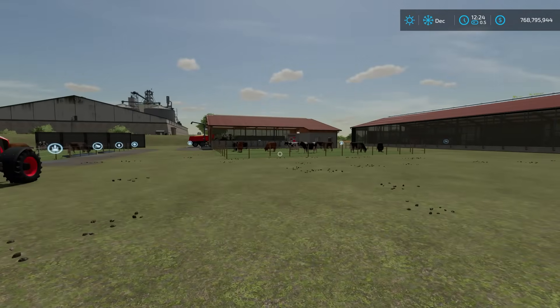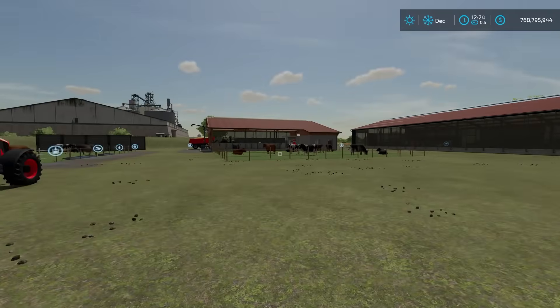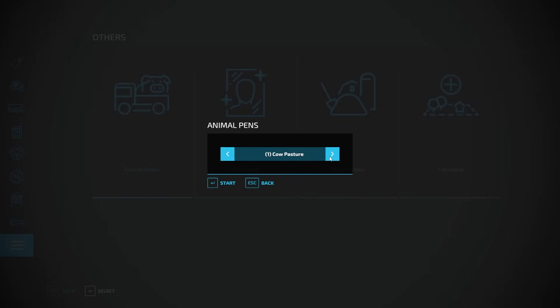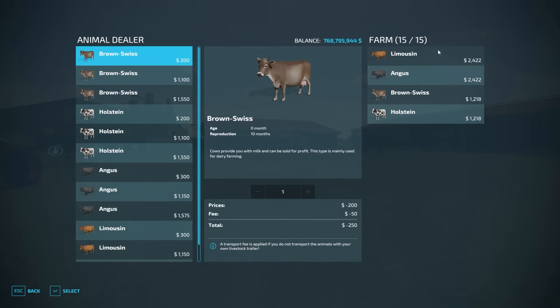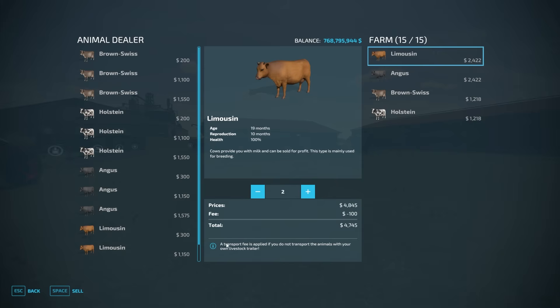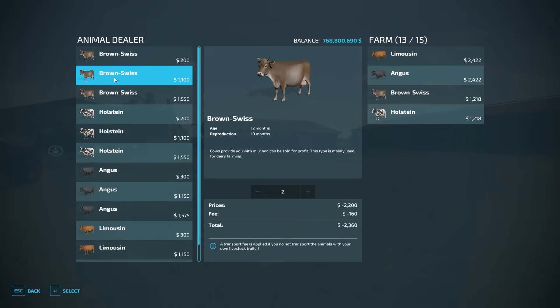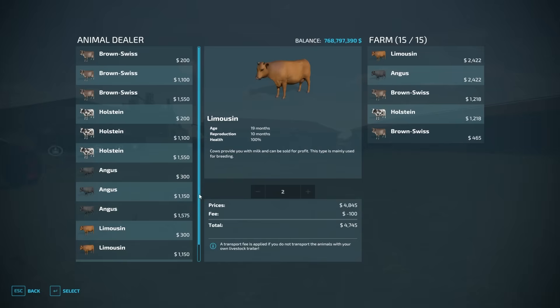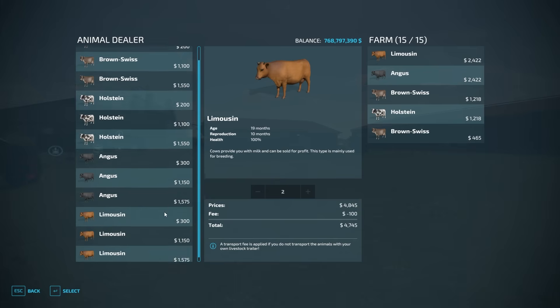After placing cow pens, the next step is purchasing cows. There are essentially three ways. First, go into the store menu, scroll to the bottom, hit the animal dealer, and select which pen to go to. From there you can buy or sell animals. The price shown is what they're worth — cows I've had for a while are worth a bit more.